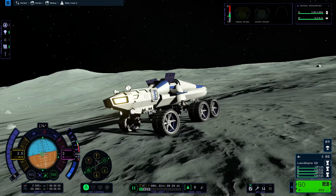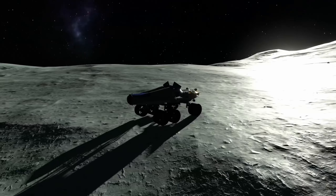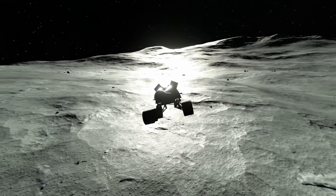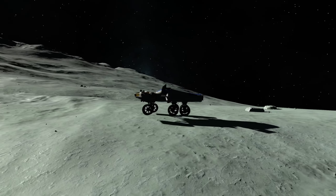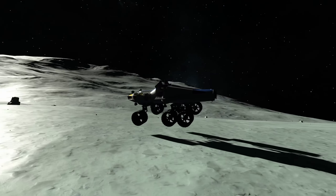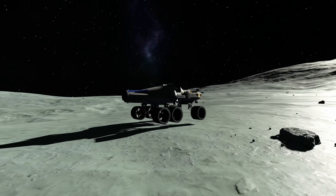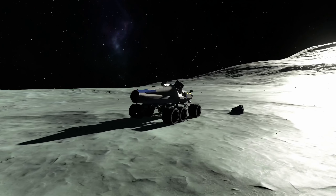I decided the wheel business is not for me and reverted back to the rocket engines — not the motor engines, the rocket engines — to gain momentum and just roll across the surface. I wonder why those rovers in the KSP2 promo videos had rocket engines on the back. I think I know now: because the wheels are not yet capable of driving properly.